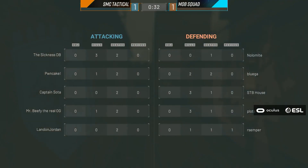It looked like the Sickness had him dead to rights — he had him in his crosshair, but that was a trade. It's SMC that gets it. First connection wins in that situation, so whoever registers the kill to the server first gets the credit, and in that instance SMC gets it. So it was Landon Jordan that had the better positioning there — so unfortunate for Mob Squad.